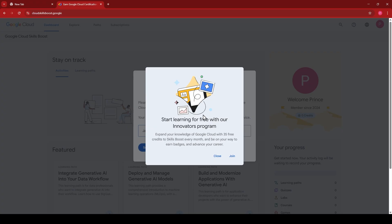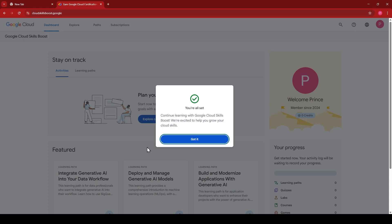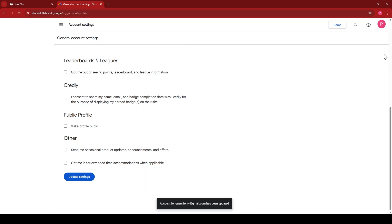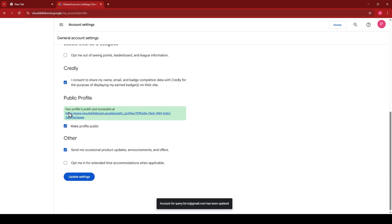Sign in with Google using your fresh email. You don't need to join anything — simply click close. Add your birth date, then go to My Account Settings. Come to Settings, scroll down, click on 'Make Profile Public', enable the required options, and click Update Settings. After this you will get a profile link — right-click and copy it carefully so you don't include any extra spaces. Keep it somewhere safe as you'll need it for the form.